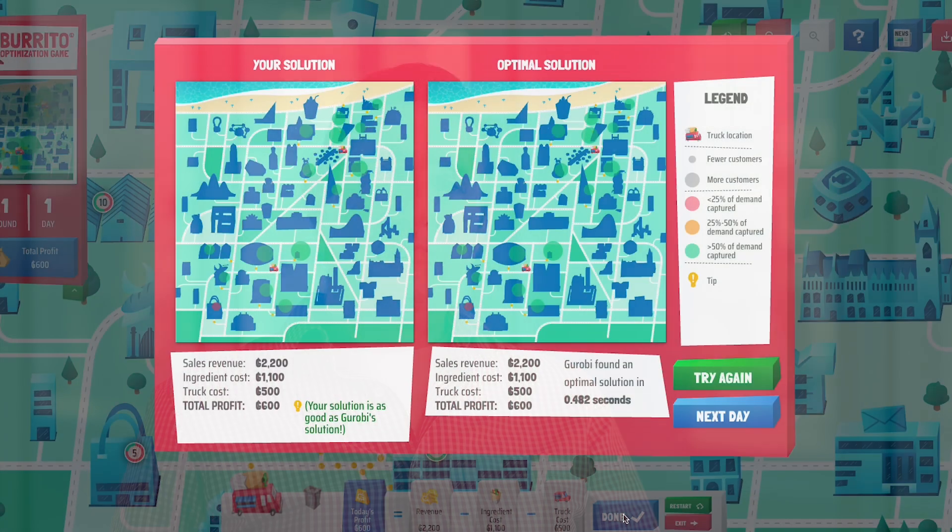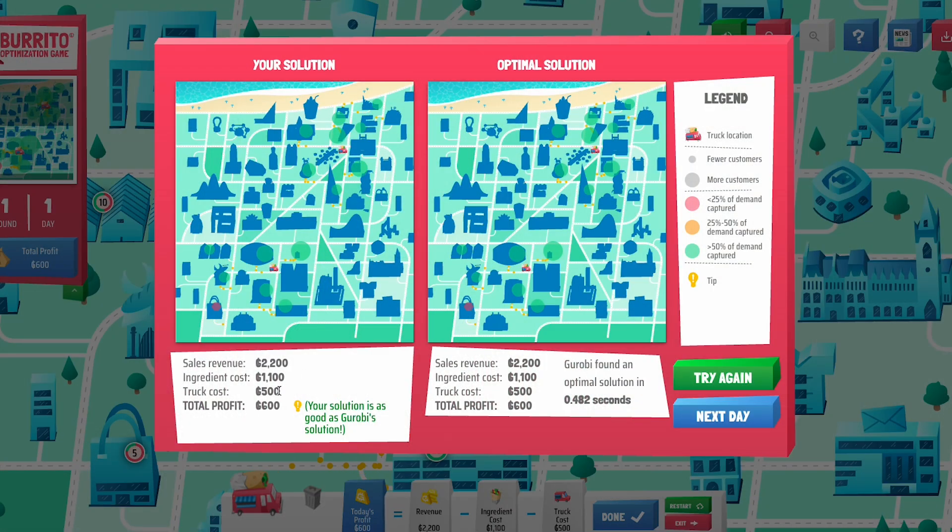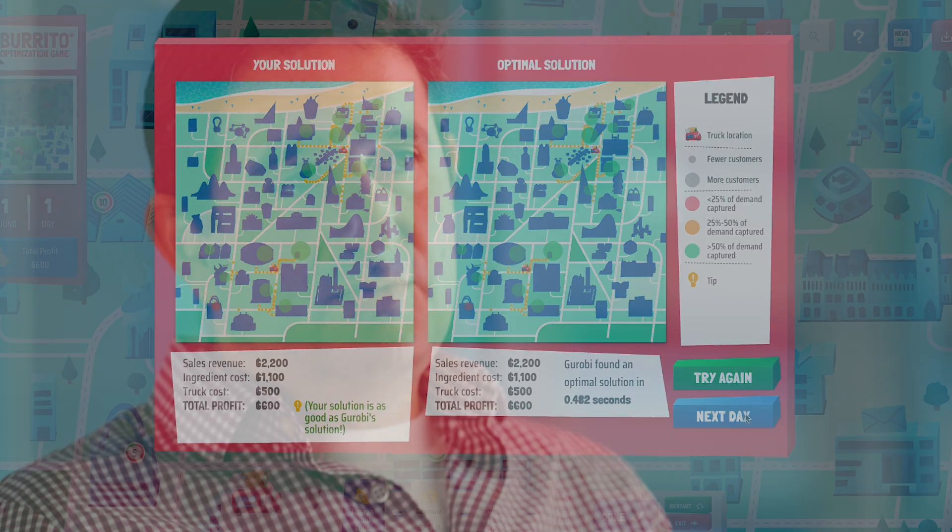One of my favorite features of the game is something we call game tips, or sometimes light bulbs. When you play the game and see the optimal solution alongside your solution, there are little light bulb icons, and when you hover your mouse over them, it gives you tips about what you did well or badly in your solution, and also little hints about optimization in general. These are a fun way to learn about optimization from the game and also learn how to do better in the next round.